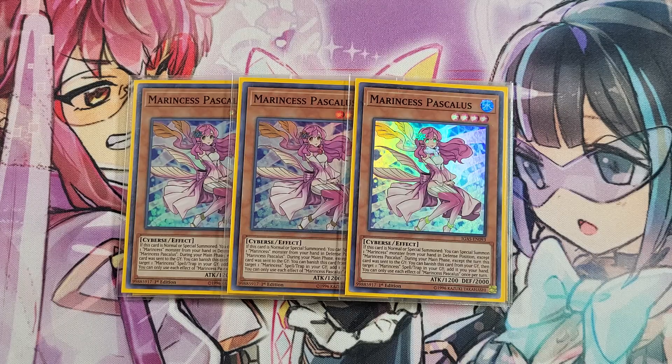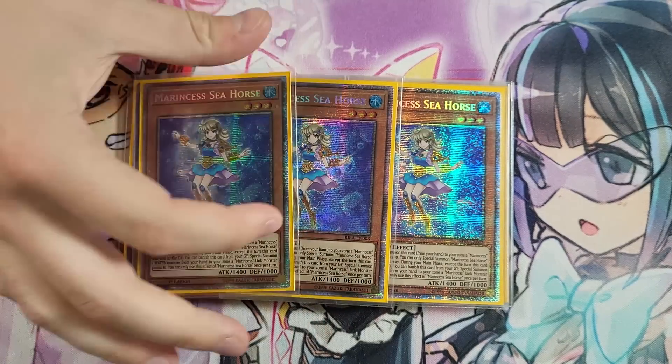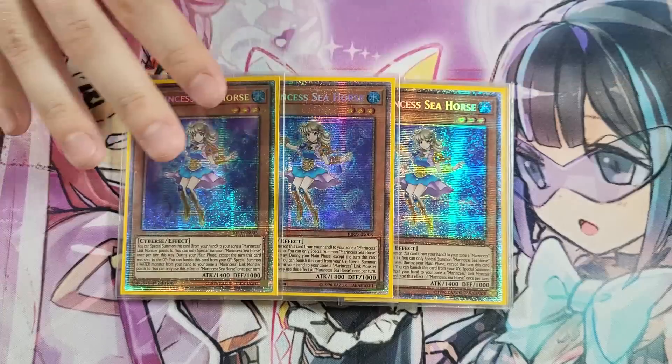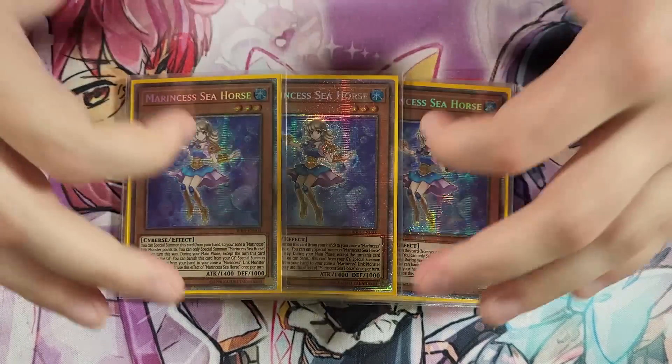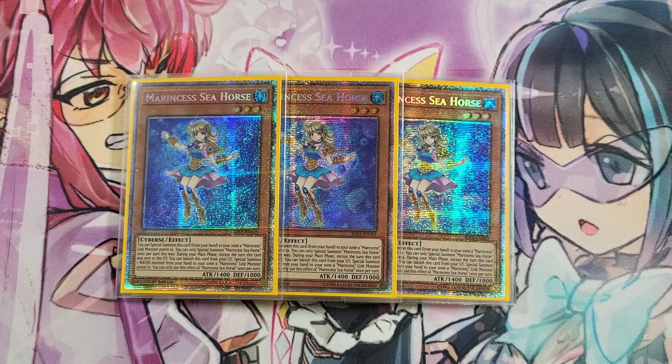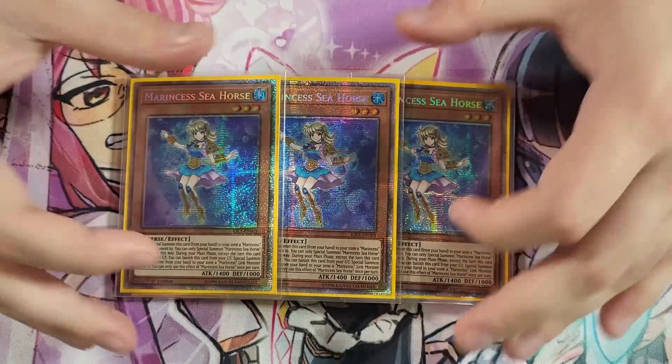Another thing about Pascalis post-Cyberstorm Access: Ghost Ogre will more than likely be very popular, and this is a card that can play through Ghost Ogre pretty well. If they Ogre her she's going to be destroyed, but you still have a Marincest body on board. The last Marincest we are maxing three copies of is of course Marincest Seahorse, which is just another one-card starter that's full combo. Seahorse is also one of the stronger extenders in the deck, allowing you to keep going and push through interruption, so maximizing Seahorse is pretty standard.